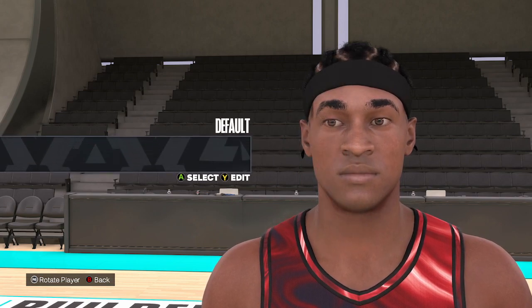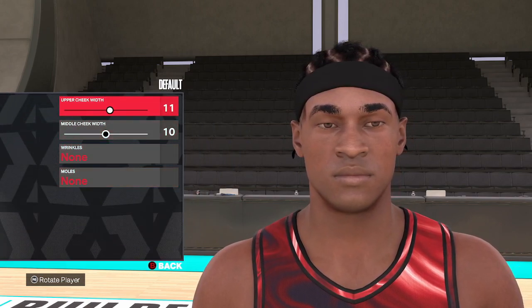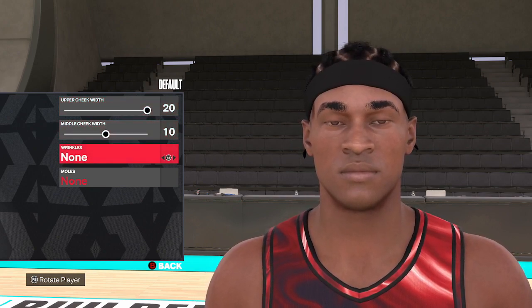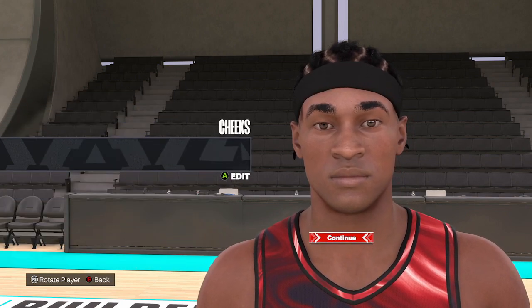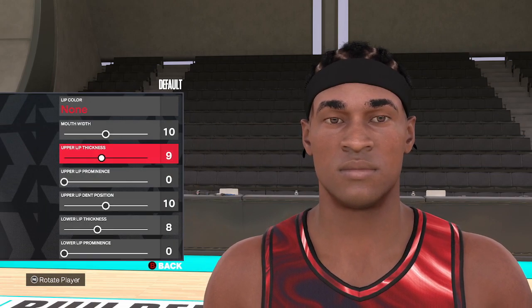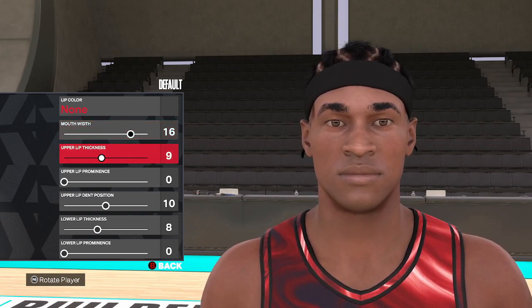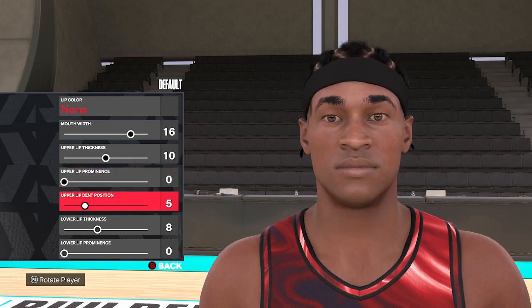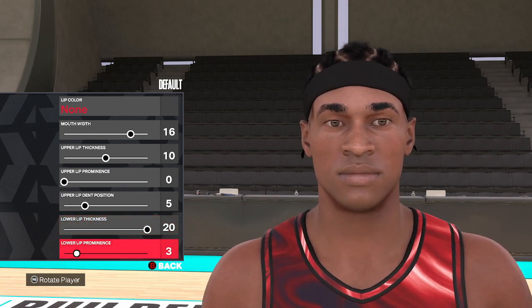For the cheek, we're going to leave it on default. The upper cheek we're going all the way out to 20; we're going to leave the middle cheek as is, and we are not going to put any wrinkles on this one. Moving down to the mouth, we're going to use the default mouth, no lip color on this one, and then we're going 16, 10, 0, 5, 20, and 6.